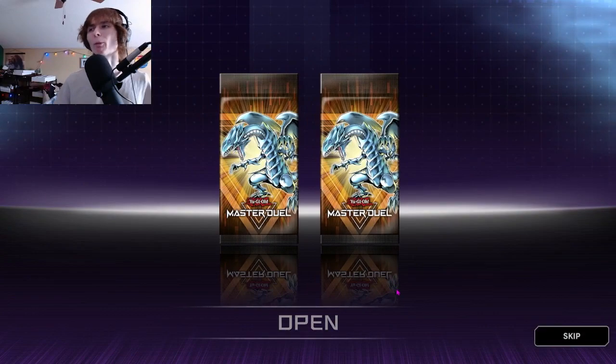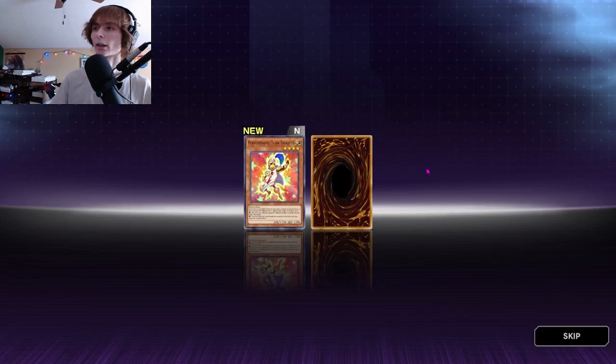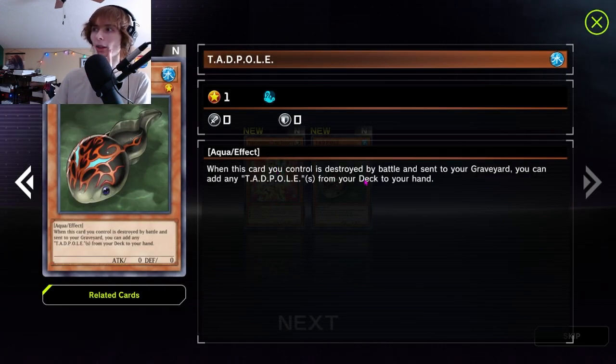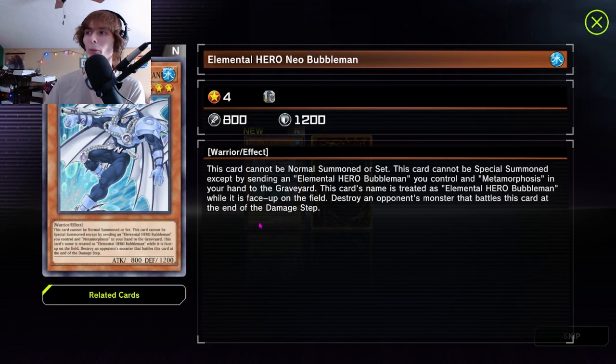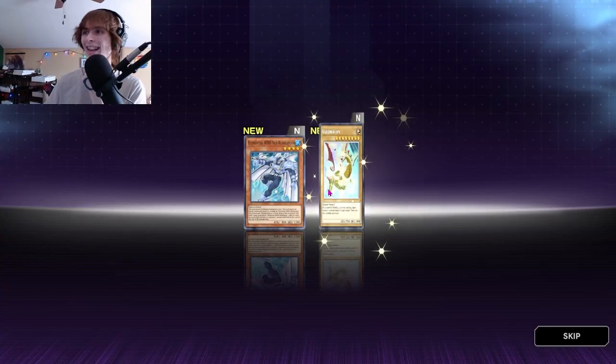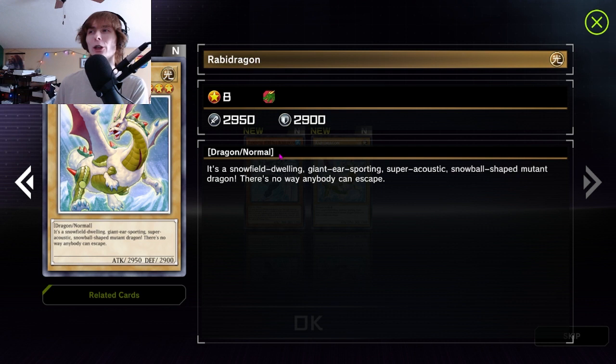Alrighty, we got two packs here. Let's see what we get — give us something good. We got some good wins today, a few losses. Former Pal Turned Trooper — during your battle phase you can place one counter on this. Not the worst thing I've seen. Tadpole on this card — if we had multiple of these... is this a warrior? We might throw this in the deck. Next up we got Neo Bubbleman — we're not gonna use that. We got Rabbit Dragon — don't think we can utilize this but it's not a terrible card.